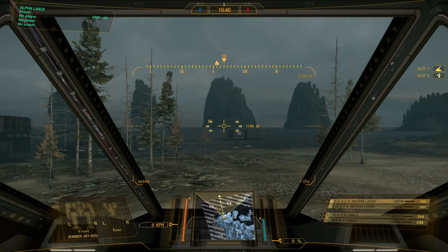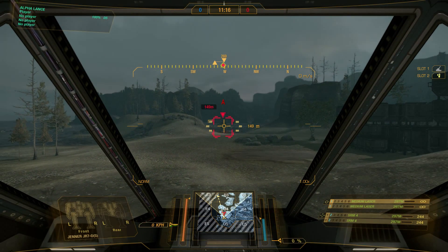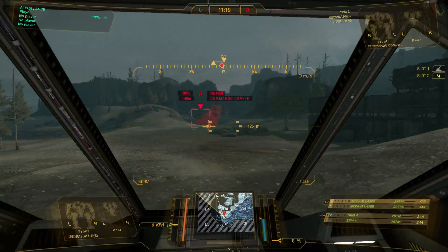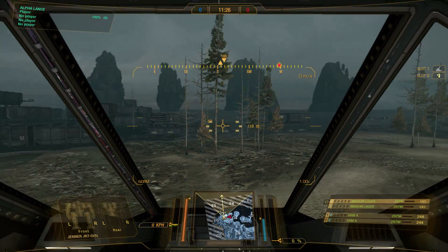On the very right-hand side you'll see Slot 1 and Slot 2 — those are your consumable slots. You'll have a little icon indicating what consumables you have equipped. I have an artillery strike, noted by an icon that looks like a tank, and a cool shot consumable that helps manage heat. Once you use a consumable it becomes grayed out, indicating it has been used.